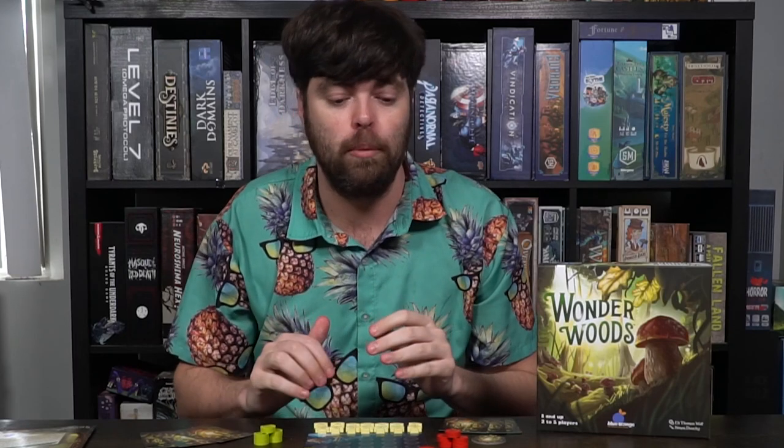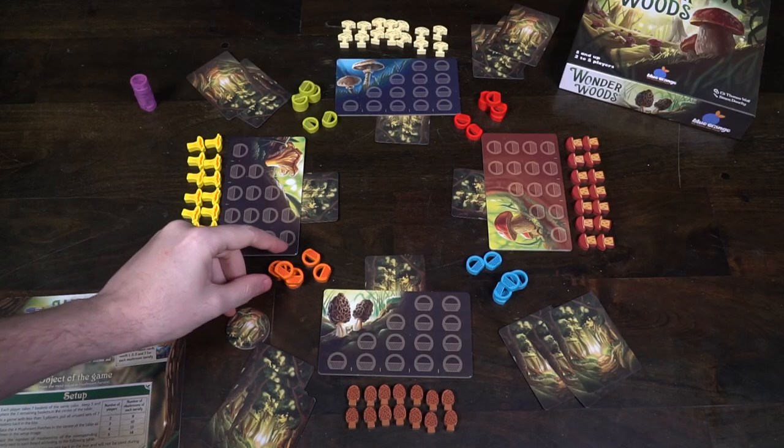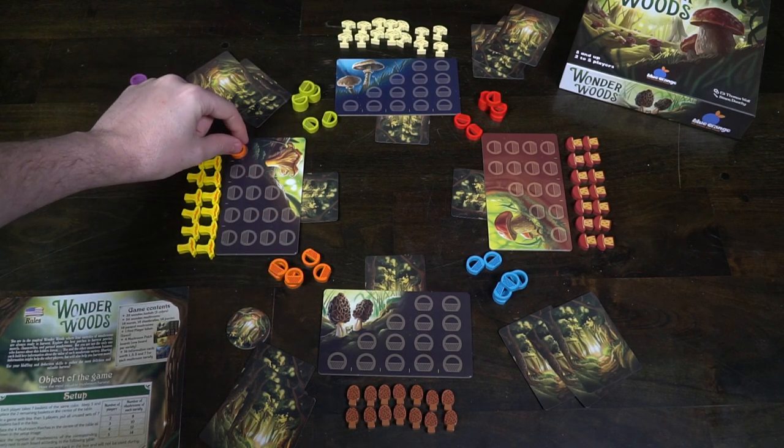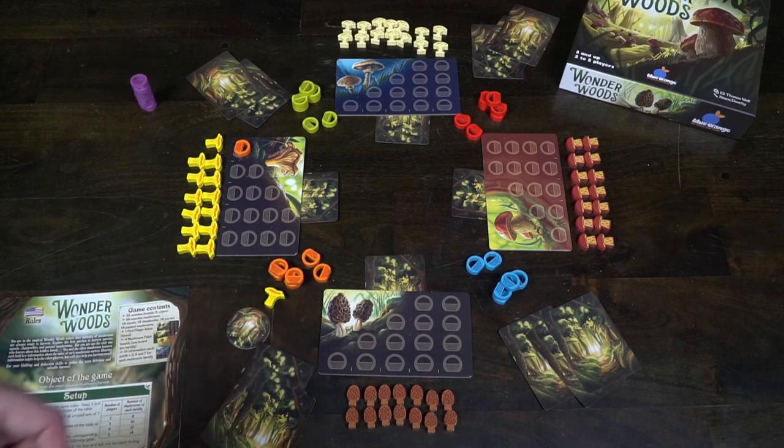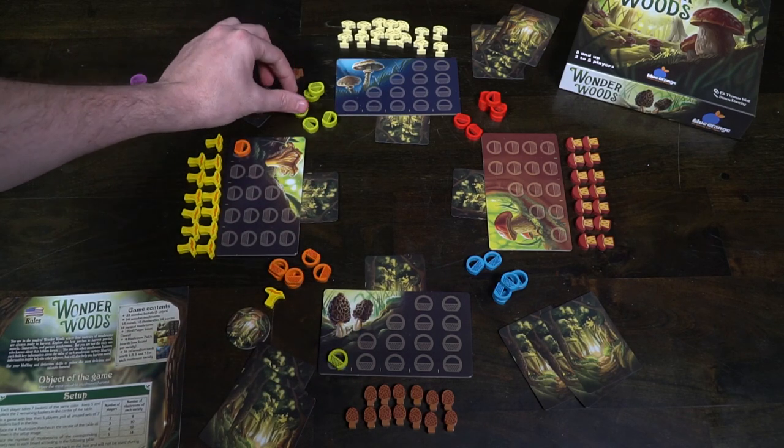Playing the game Wonderwoods is simple. There are two phases in the game. One phase is the harvest phase, where players are going to drop baskets down onto these little areas, gain the mushrooms, and pass. They'll keep going until all of their baskets are gone. The next phase is the information exchange, where they can choose to take cards from their hand and place one or two down, and for each one they do, they'll get new baskets so they can get more mushrooms — but they'll also give out more information.